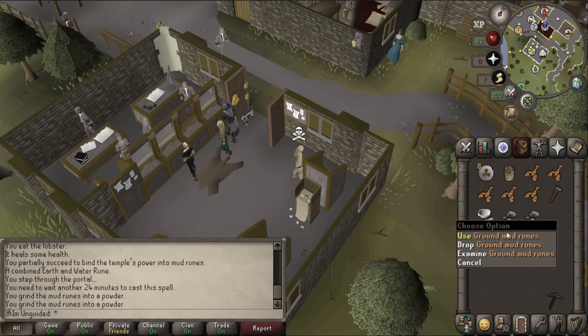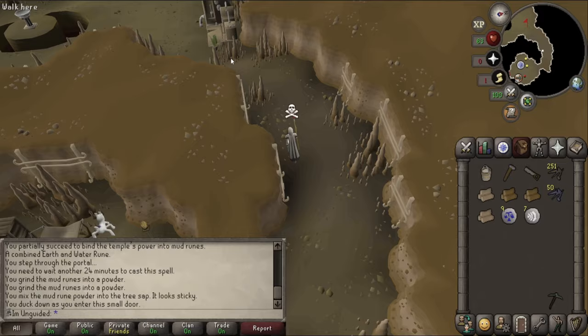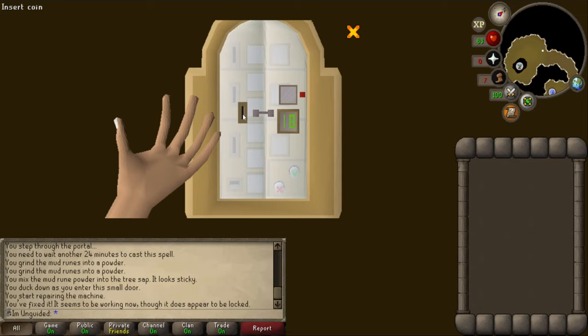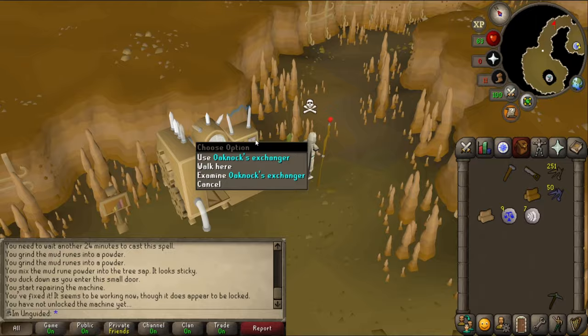Last episode, we spent about six hours making the magic glue we need to fix the machine in the Eyes of Glouphrie quest. Now we've got the glue, let's actually use it. Let's repair this bloody machine. You fixed it. It seems to be working now, though it does appear to be locked. What the hell is that? Like a coin slot. This freakish hand over here. I don't know what that is. Let's go and talk to Brimstall.